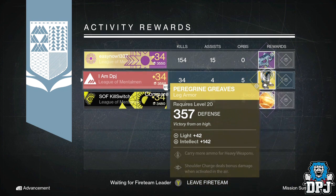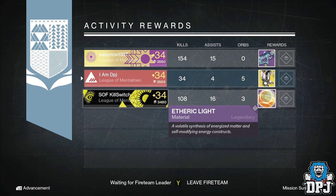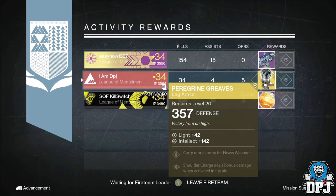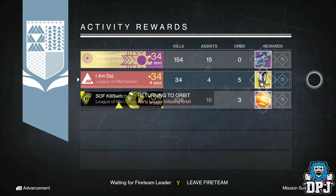Starting with my Titan, I got the Peregrine Greaves, which are exotic leg armor. The mods on these are more ammo for heavy weapons, and shoulder charge deals bonus damage when activated in midair. These were one of the three remaining exotics I needed before Xur brought them a few weeks back. As you can see, Sof Kill Switch got the Ferret Light, Easner got the vanguard scout rifle — the 1/1 Sinus Feet — with mods Hidden Hand and Full Auto.